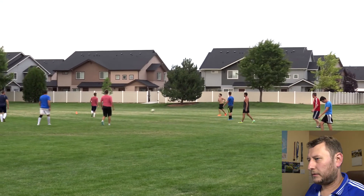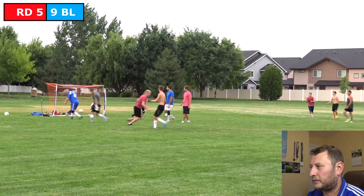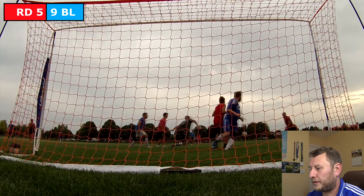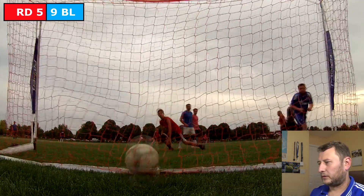Red Team has a throw-in. The Red Team player crosses the ball. Blue Team goalie fails to clear the ball, and Bob strikes on the volley as the ball shoots into the roof of the net - Red Team score their fifth goal. Very nice volley by Bob as he shoots the ball between the defender and the goalie.